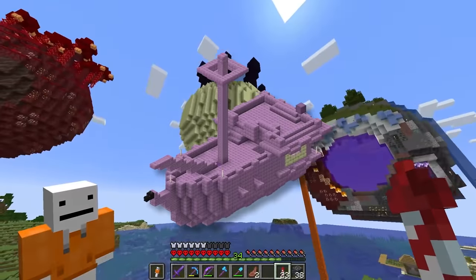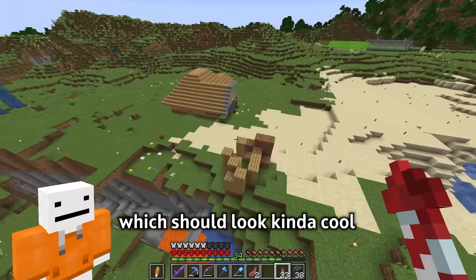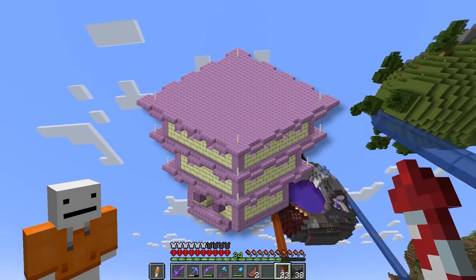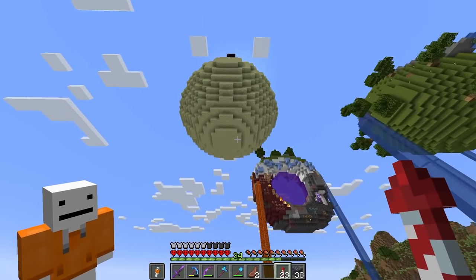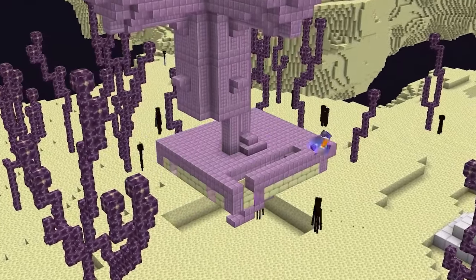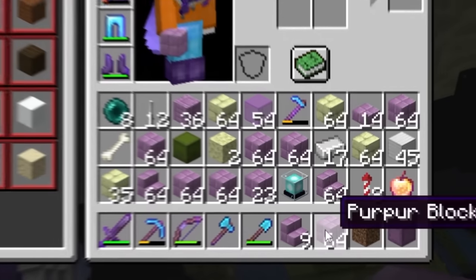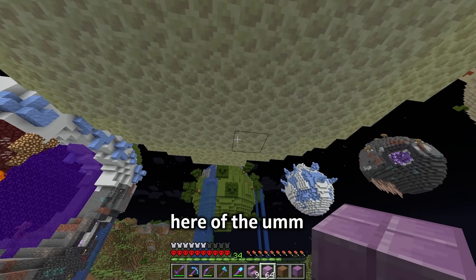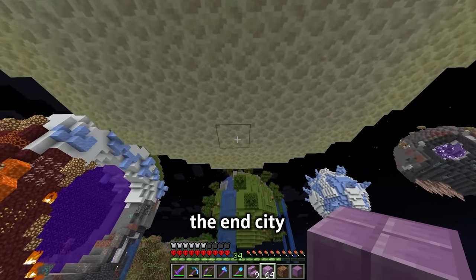I'm thinking of building an upside down pirate ship underneath, which should look kind of cool — or maybe a small end city thing underneath. I've got a bunch of materials and also a screenshot of the end city for reference.